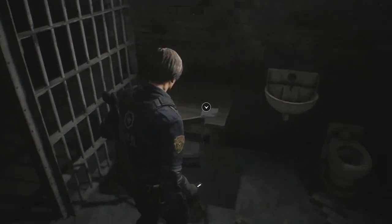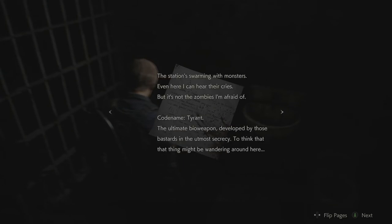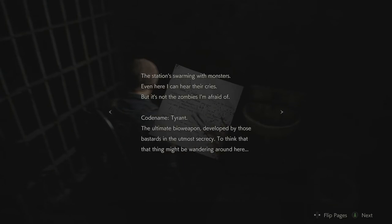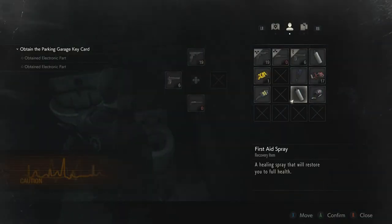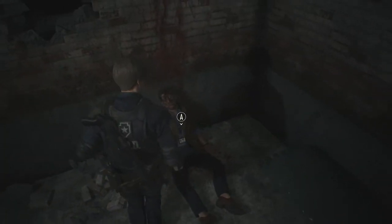Okay, we've also left a letter here. Ben's memo: 'The station's swarming with monsters. Even here I can hear their cries. But it's not the zombies I'm afraid of. Codename: Tyrant. The ultimate bioweapon. Developed by those bastards in the utmost secrecy. To think that that thing might be wandering around here. Chances are they've ordered it to wipe out the witnesses.' That is horrifying. Wait — I had a first aid spray already. Okay, I might be the biggest idiot playing this game right now. But it's a title that suits me just fine.